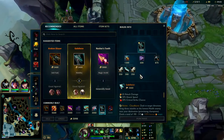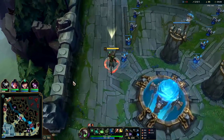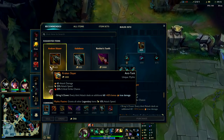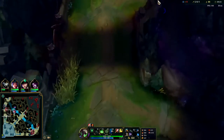We can go for Galeforce now. If you have a really big front line, or if the enemy team has very bad engage, go for Kraken — it's much better for raw shredding. However, if you're going to have to self-peel, you can't beat the Galeforce. Having a free Lucian dash doesn't get much better than that.